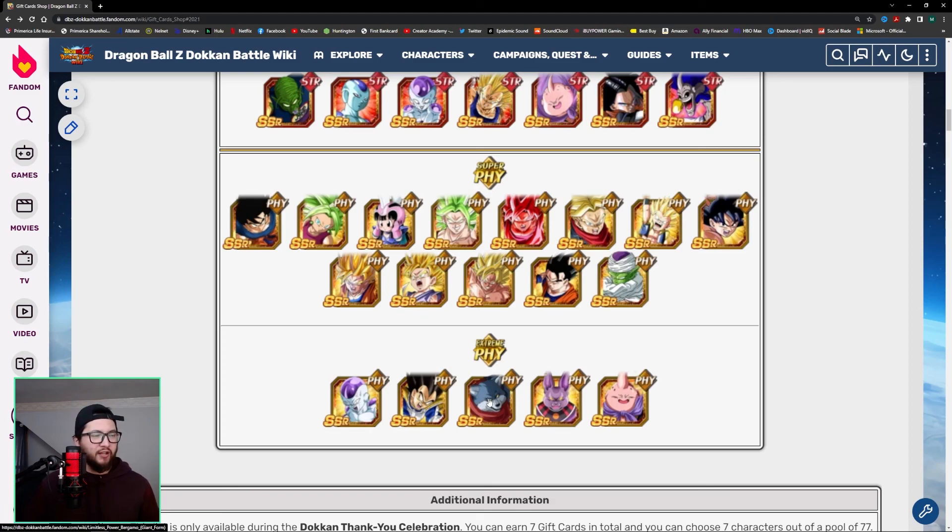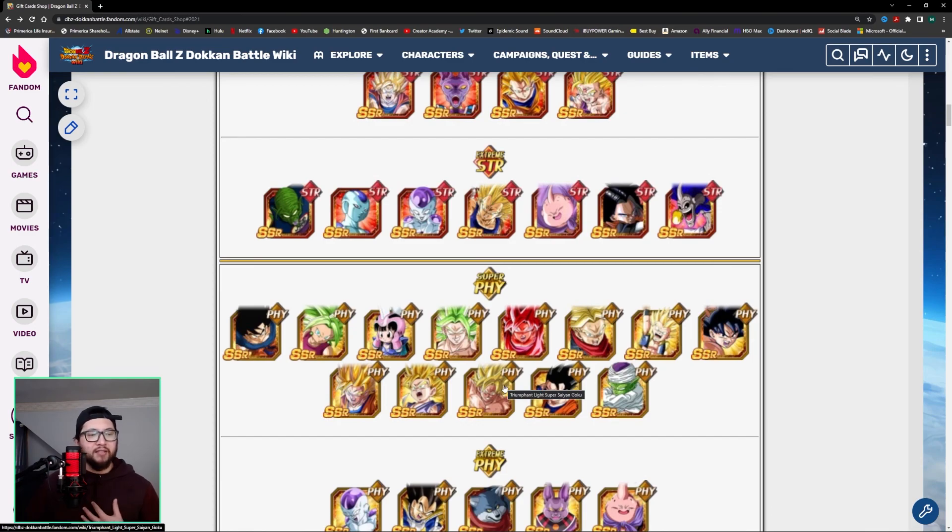Definitely one of these two. If I were to pick one over the other, I would probably choose this Vegeta because he has more uses. But Bergamo still has a lot of uses if you have him. That is my opinion — thanks for watching. Until next time, I hope this helped you out, guys. Bye!